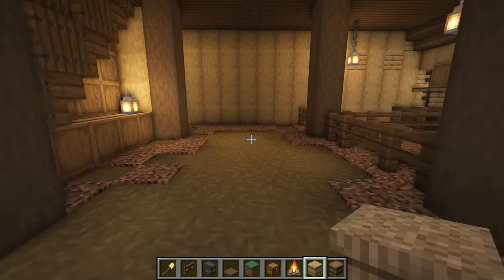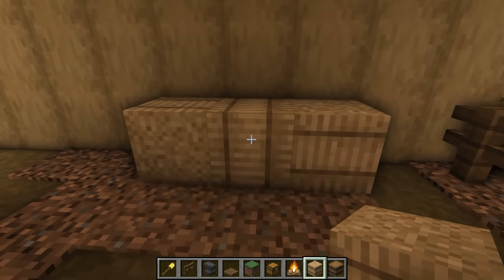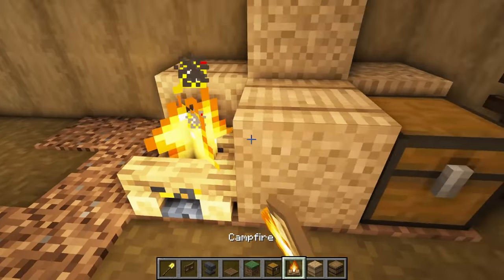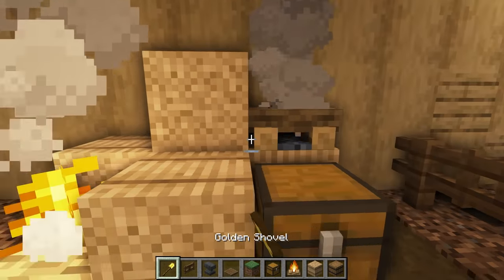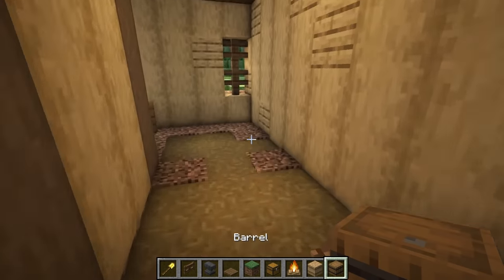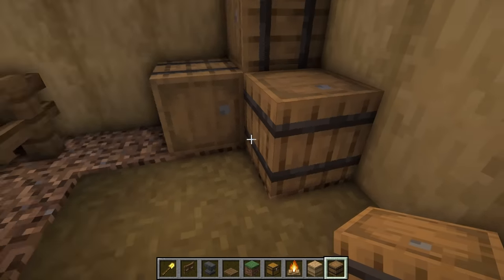Finally, just finish up by adding some last minute details to your liking — things like hay bales or barrels, maybe some chests, maybe even some campfires. Put them out and they can look like some stored firewood. Go ahead and fill the area with any little details that you want, and then that just about completes the interior.